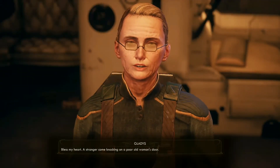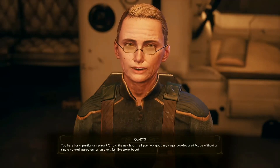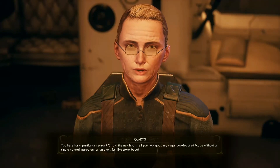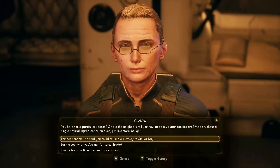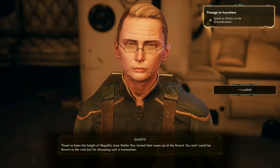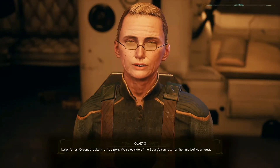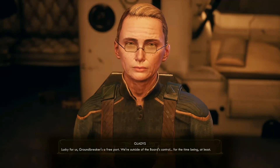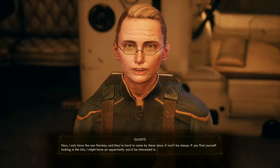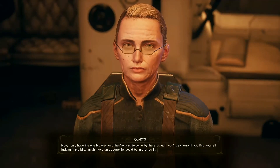Bless my heart. A stranger come knocking on a poor old woman's door. You here for a particular reason? Or did the neighbors tell you how good my sugar cookies are? Made without a single natural ingredient. Or an oven. Just like store bought. Phineas sent me — he said you could sell me a nav key to Stellar Bay. Those have been the height of illegality since Stellar Bay turned their noses up at the board. Lucky for us, Groundbreaker's a free port — we're outside of the board's control. For the time being, at least. I only have the one nav key, and they're hard to come by these days. It won't be cheap. If you find yourself lacking in bits, I might have an opportunity you'd be interested in.